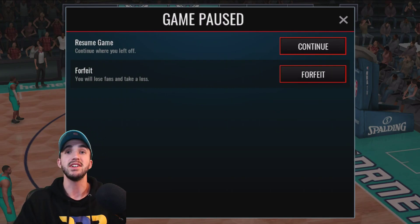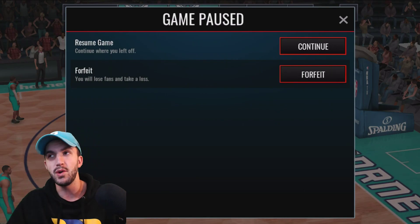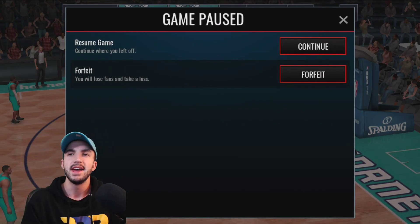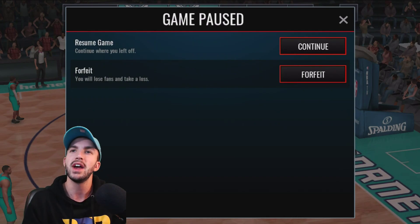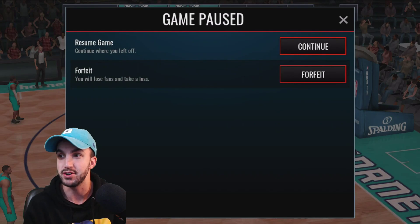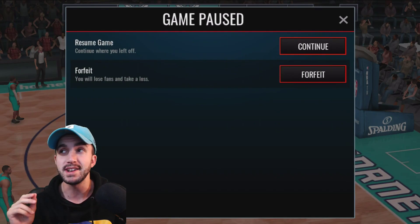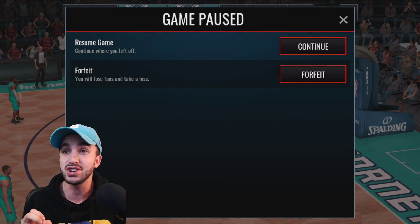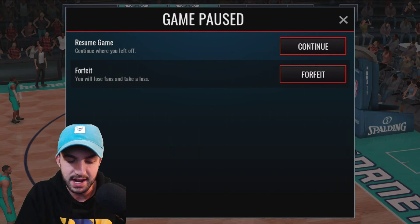I wanted to show you guys this glitch. Basically this is involving the buzzer beater ability. The buzzer beater ability is meant to activate after like a minute and 58 seconds, so you have like 2 seconds to put up a buzzer beater shot. The thing is, in Showdown, you actually play for 2 minutes and 30 seconds, which means you actually get unlimited buzzer beaters for the entire last 32 seconds.